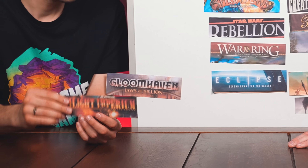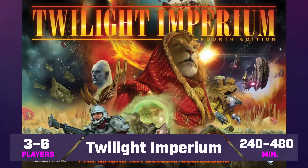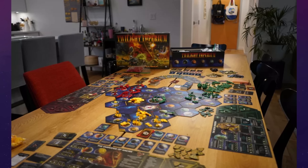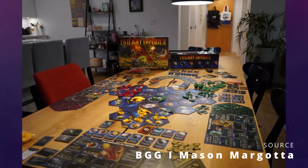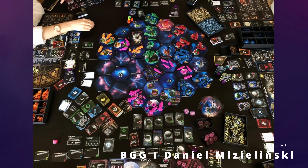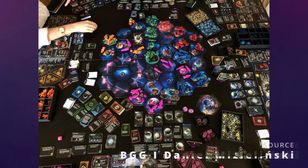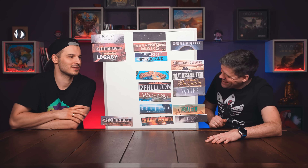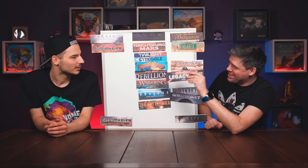Twilight Imperium is this massive sci-fi game which takes the whole day to play — it's a cool event in itself, and probably the oldest game on this list. You play an asymmetric race trying to get to 10 victory points, building your own sci-fi army with spaceships, and a lot of fighting goes on. It's more about managing conflict than going into conflict, because you always have two neighbors and you can't fight both of them and still try to win. It does have some issues — sometimes you might essentially be out of the game early on.